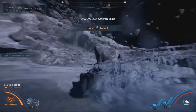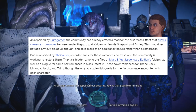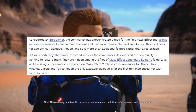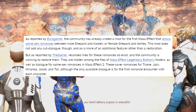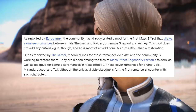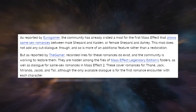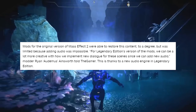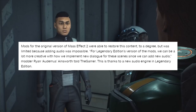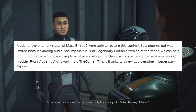Let's start with an IGN article titled 'Mass Effect Cut Content Being Restored for Legendary Edition by Modders.' As reported by Eurogamer, the community has created a mod for the first Mass Effect allowing same-sex romance between male Shepard and Kaidan, as well as female Shepard and Ashley. This mod doesn't add cut dialogue, so it's more of an additional feature than a restoration. But as reported by The Gamer, recorded lines for these romances do exist and the community is looking to restore them — hidden among the files of Mass Effect Legendary Edition — as well as dialogue for same-sex romances in Mass Effect 2 covering Thane, Jack, Miranda, Jacob, and Tali, though only the first romance encounter for each character is available.